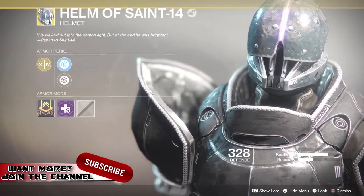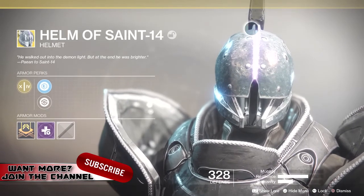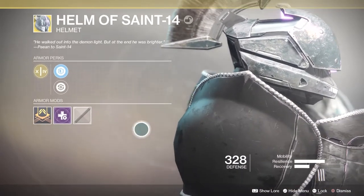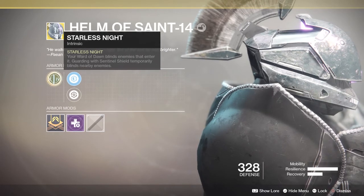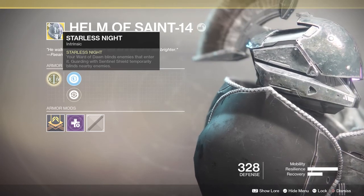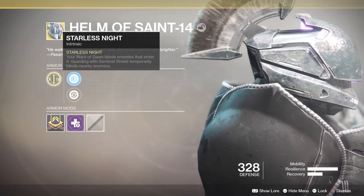It looks very similar, as you can see. We've got the glowing pink light down the center with the all-metal plates on it, and of course you got the little feathery mohawk. The exotic perk of this is very similar to what we're used to, with a little twist on it: your Ward of Dawn blinds enemies that enter it, guarding with Sentinel's shield temporarily blinds enemies nearby.